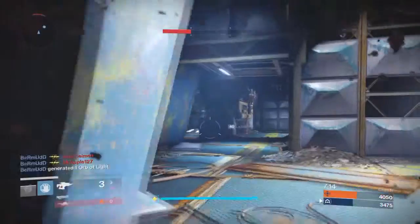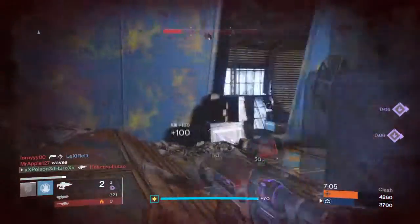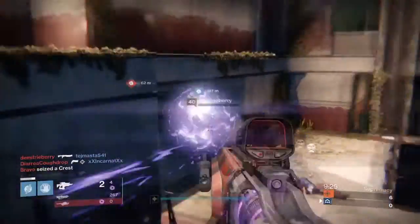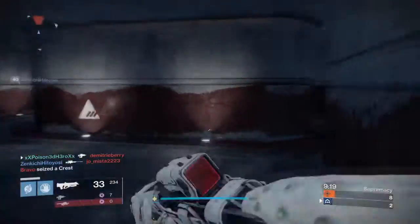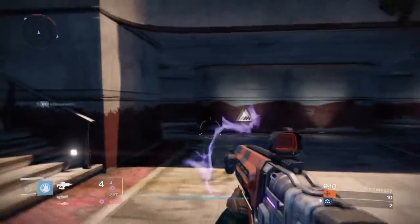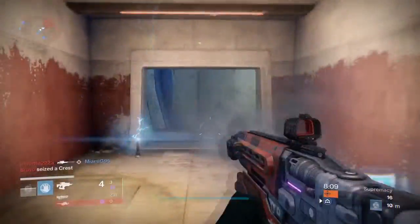Sometimes you may be able to pull off 1v1 situations and completely annihilate opponents with it, but because of the charge rate I recommend keeping your distance and only attacking when you feel the engagement is right. Charge rate isn't a problem for those familiar with similar fusion rifles, but you can use Accelerated Coils for a faster charge rate at the trade of less impact — though the impact difference isn't that noticeable. However, switching to it means less stability, so your shots will spread out more at longer ranges.